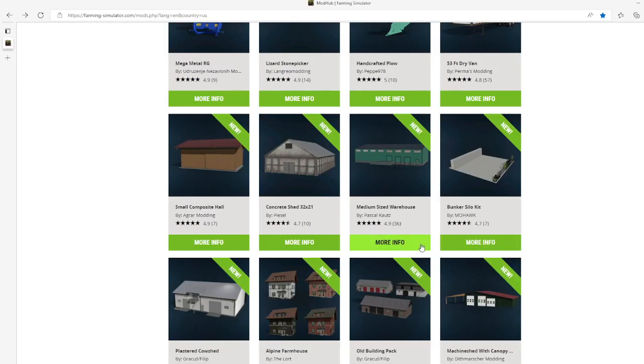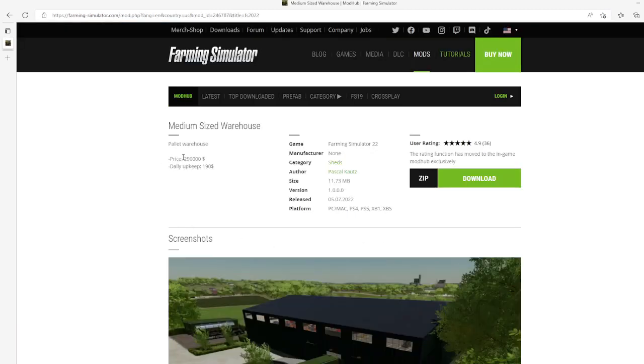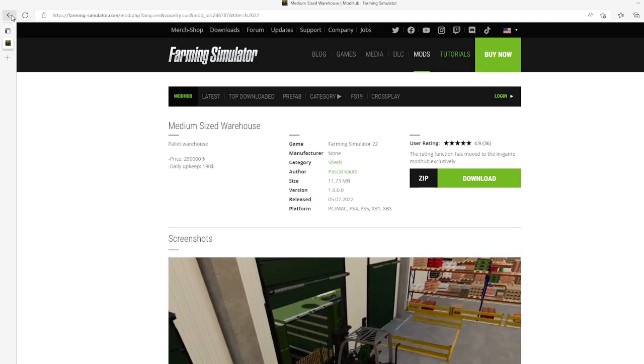Then we have the Medium-Sized Warehouse by Pascal Kotz. This is 4.9 stars from 36 users. Pallet warehouse — price is $290,000, daily upkeep is $190. Category: sheds, file size 11.73 megabytes, version 1.0.0.0, released July 5th 2022, available for PC, Mac, PS4, PS5, Xbox One, and Xbox S.